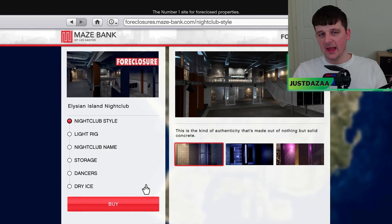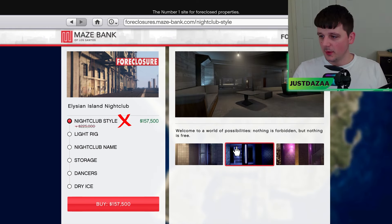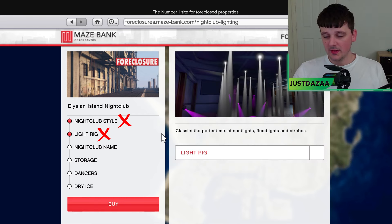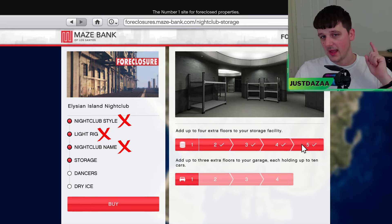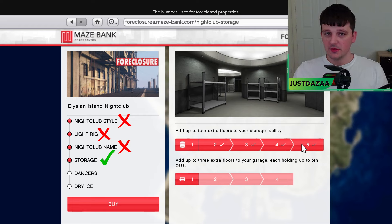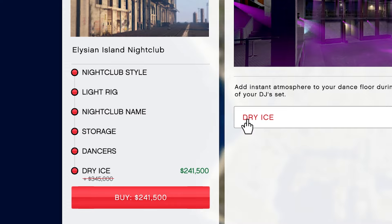So you've chosen your nightclub — what do you actually need? Nightclub style, you don't need it. Have it if you want, if you've got the spare money. Lighting rig, same thing — it's all cosmetic. There are quite a few cosmetic things you can use to make your nightclub look cool. Nightclub name, same — you don't need that. For storage, this is where it gets interesting because this is your warehouse; you can have up to five extra floors. But for the cars, you don't need four — completely up to you. Dancers and dry ice are again cosmetic, they look cool but you don't need them — $241,000 for dry ice right now.